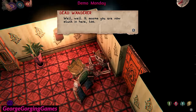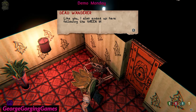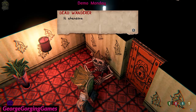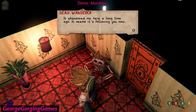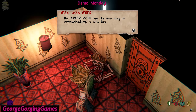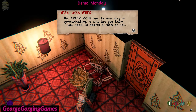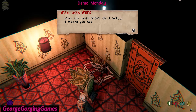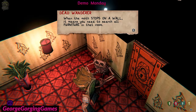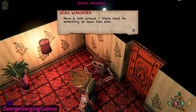'Well, well, it seems you are now stuck in here too. Like you, I also ended up here following the green moth. It abandoned me here a long time ago — it seems it's following you now. The green moth has its own way of communicating. It will let you know if you need to search a room or not. When the moth stops on a wall, it means you need to search all furniture in that room. Have a look around — there must be something to open this door.'